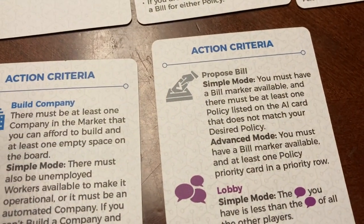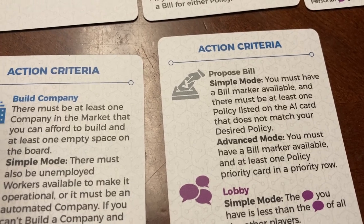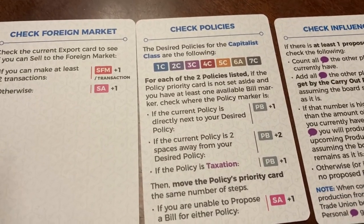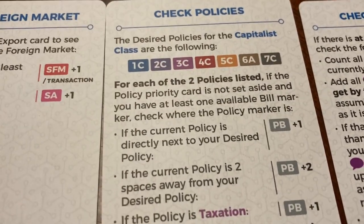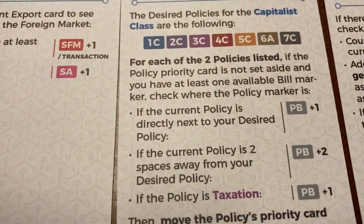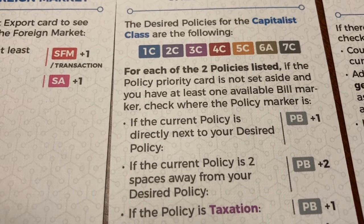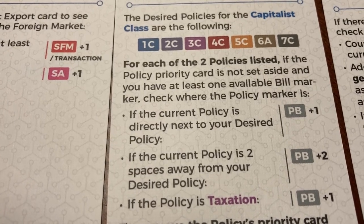The first one is the proposed bill symbol. In advanced mode, you are going to need to have a bill marker available and at least one policy priority card in a priority row to be able to do this move. Then you would check policies — these are the desired policies that you would have. For each of the two policies listed — in this case, taxation and labor market — if the policy priority card is not set aside and you have at least one available bill marker, check where the policy marker is.